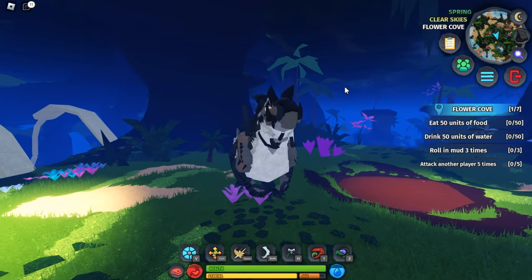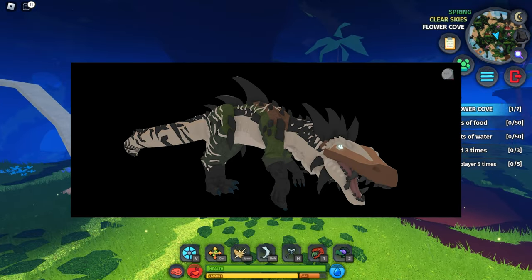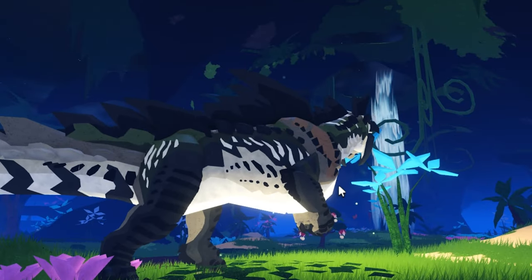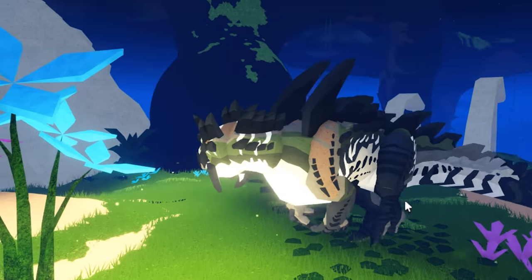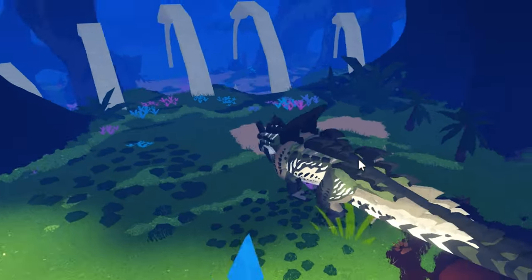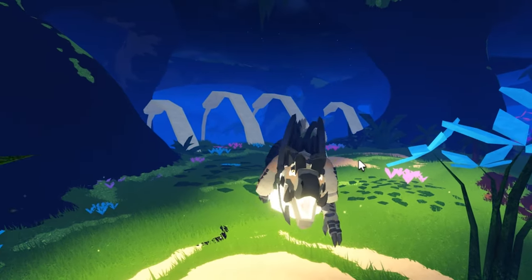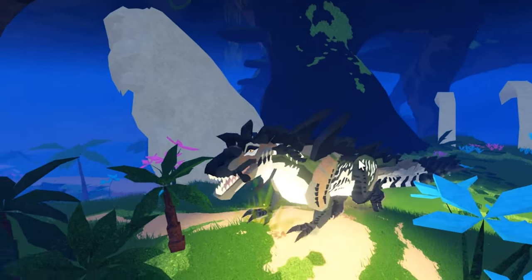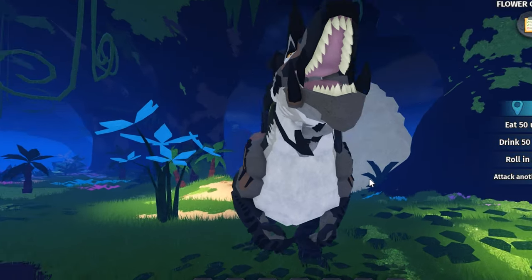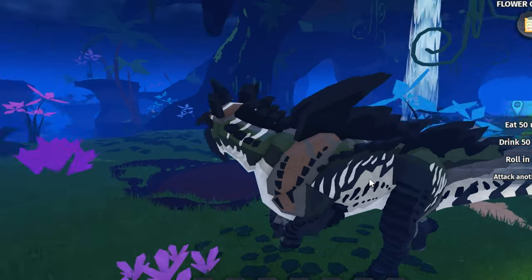Right off the bat, the model looks kind of like the original but also similar to the previous model. It's bipedal now, standing on two legs much like a dinosaur rather than the four-legged crocodile look it had before. But when it runs, the running animation has it go down on all fours again, so it's a combination of both versions of the Kendall into one.